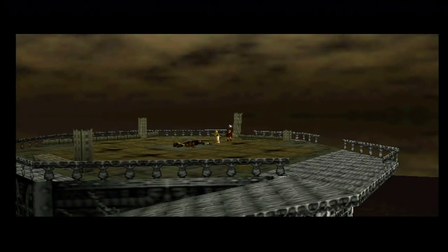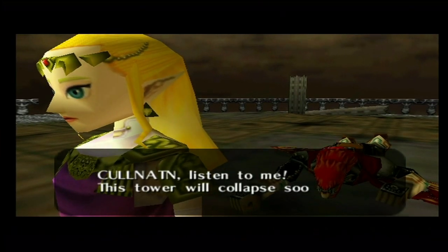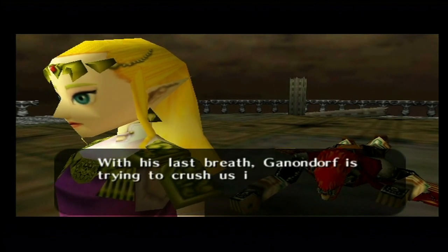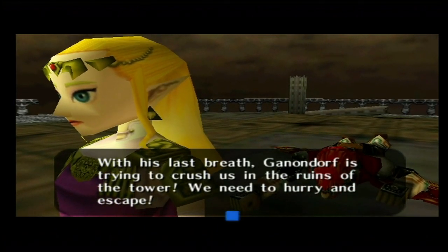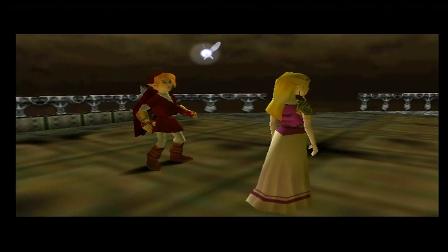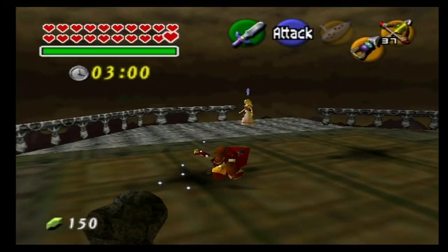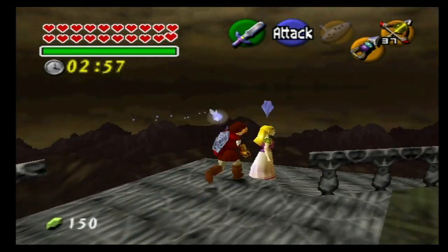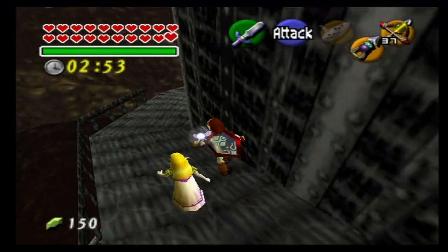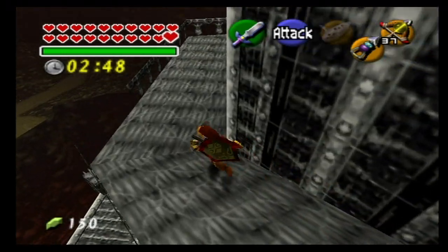Zelda tells us this tower will collapse — with his last breath Ganondorf is trying to crush us in the ruins of the tower. We need to hurry and escape, so this is going to be our next objective. We have to follow Zelda and accompany her out of the tower, and we only have three minutes to do so. That really isn't that much time considering it took a lot longer than three minutes for us to get up to the top of the tower to begin with.